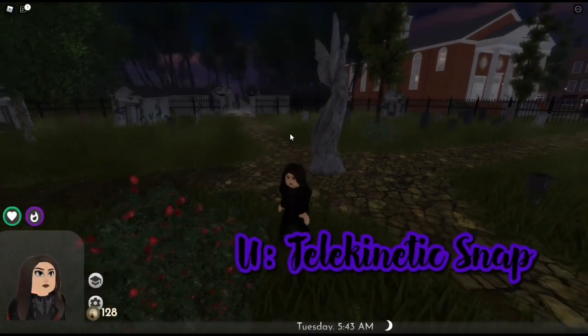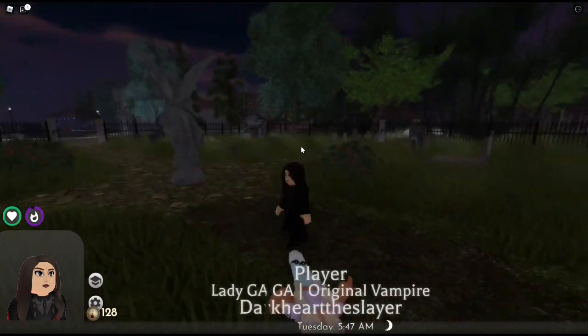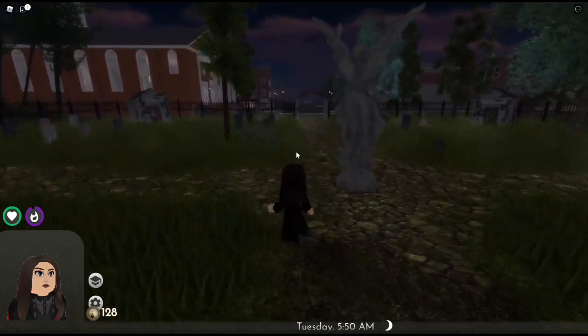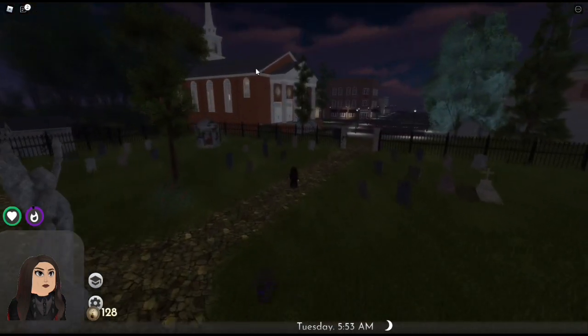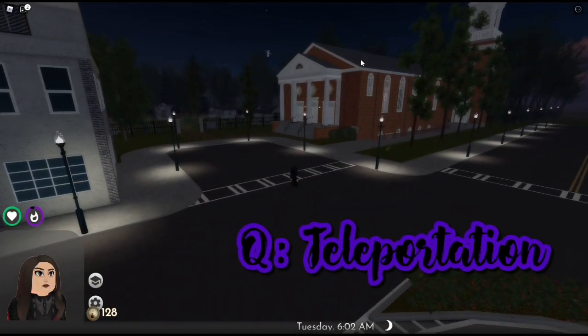Her first keybind is U, which is the telekinetic snap. You basically just click U on a werewolf or vampire and it will snap them from far away, which is pretty cool. You can't use this on witches though, even though Dahlia can snap witches with the spell Arsox — you just can't use the keybind on them.